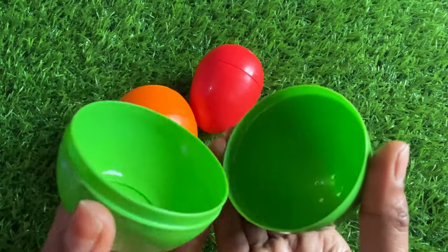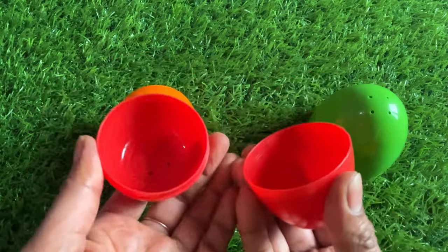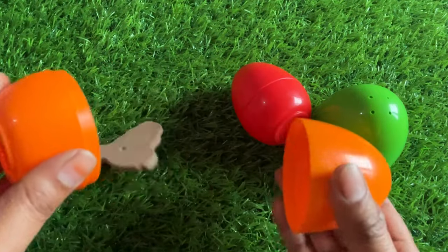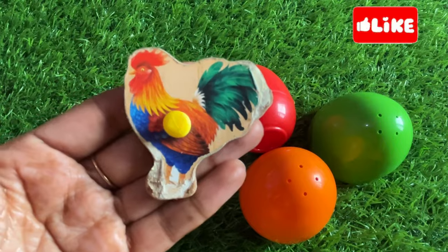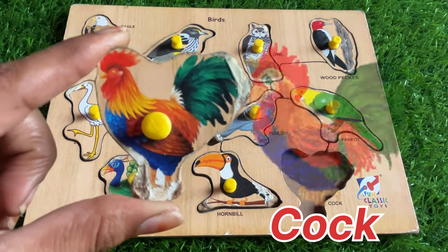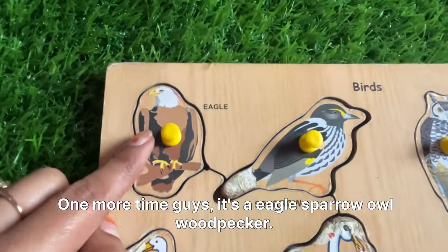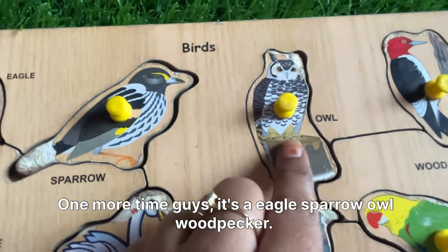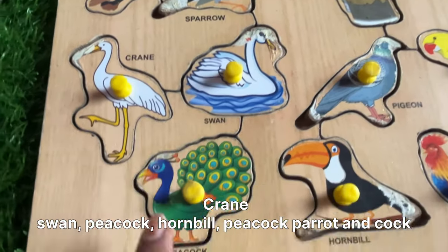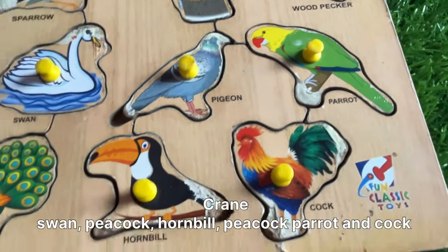We have surprise eggs in different colors. Let's open the yellow one — nothing here. Now the green one — again no bird. Let's open the red one — something inside, let's check. It's a cock! Cock is known as a morning bird. Last button right here! One more time guys: eagle, sparrow, owl, woodpecker, crane, swan, peacock, hornbill, pigeon, parrot, and cock!